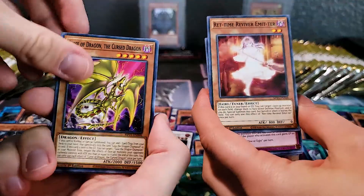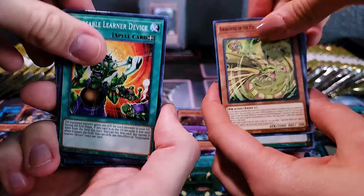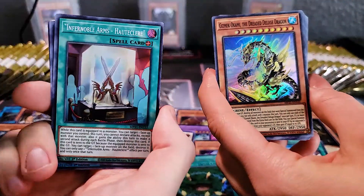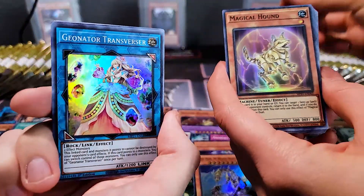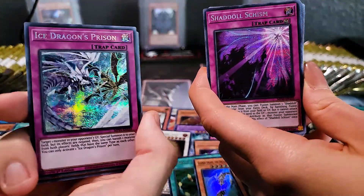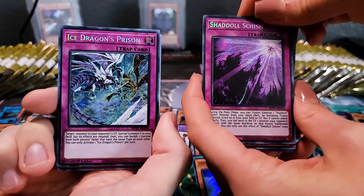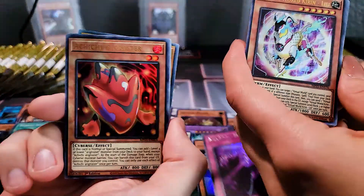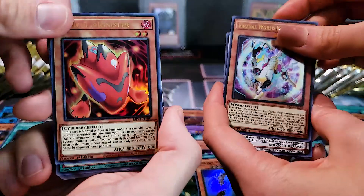Awakening of the Possessed Gagigobyte, Chthonian Dragon. Infernoble Arms. Gizmek. Geonator the Timelord Transverser. Got another Magical Hound. Shadoll! Ice Dragon's Prison — Prismatic Secret Rare. Wow, look at that. That is so pretty. We might do a Shadoll deck at some point too. We got a Secret Rare — new Dark Magician support card. We got Piercing of the Darkness. That card is actually really good, guys.